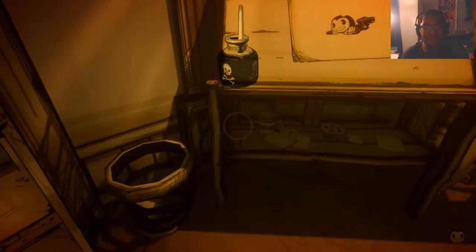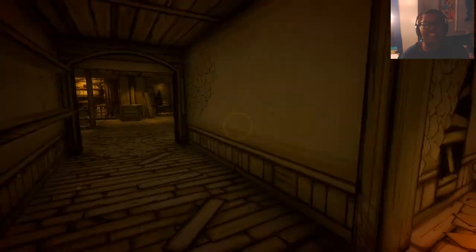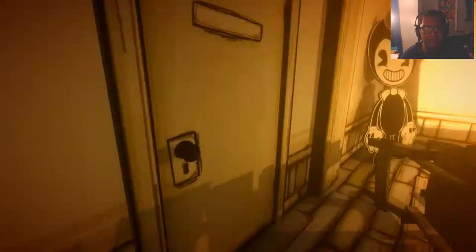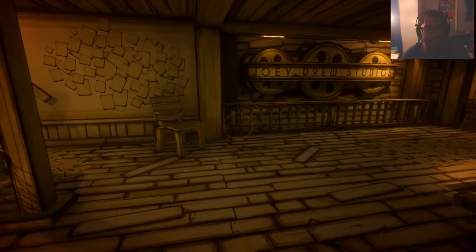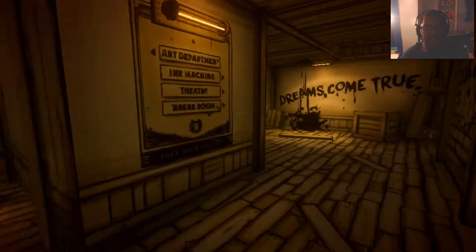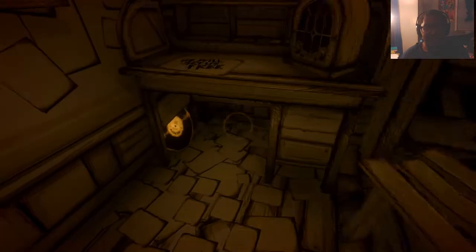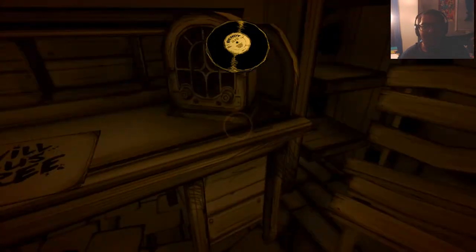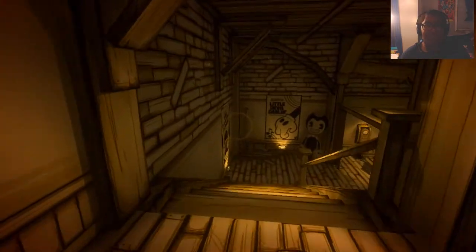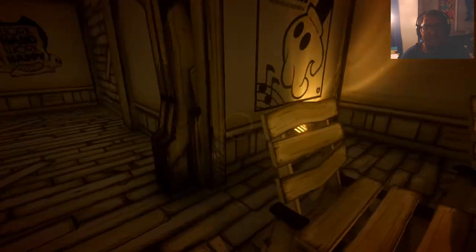There we are — got the jar full of ink with the skeleton crossbones. That's just to symbolize it's poisonous. You shouldn't drink ink, should you now? I mean, come on. In the music room — which had the little music player — that's the record. The ink machine has the cog, and downstairs has the book. That should be everything. Can I play this again? Oh well. I enjoyed that music while it lasted — unfortunately we're only allowed to play that once in the entirety of the game. What a shame.